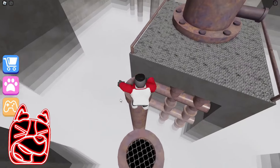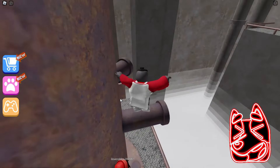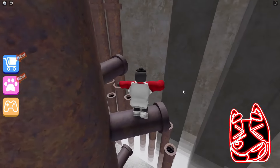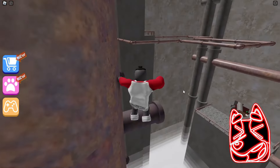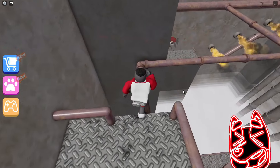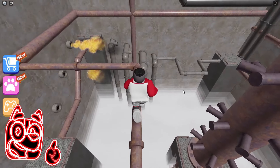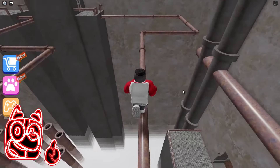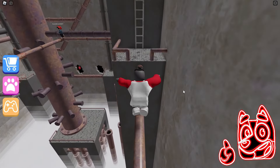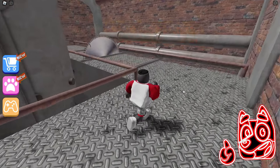Now we need to jump on these pipes and then we will go up this giant spiral strange staircase. I've always been really surprised by this staircase shape in this game — is it really convenient for someone to climb up it? Such stairs are found in a huge number of Roblox modes and we are already masters at climbing them. Now we need to run along this very thin pipe and then go to the next room. Walking along this thin pipe always scared me a lot because I was afraid it might break, but I think that cannot happen in this game.